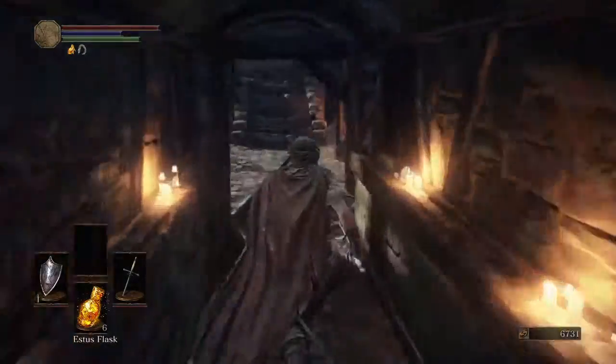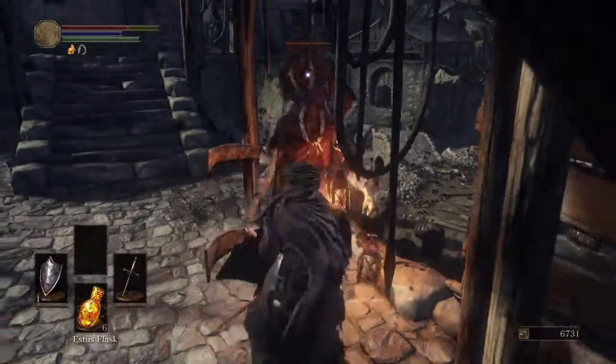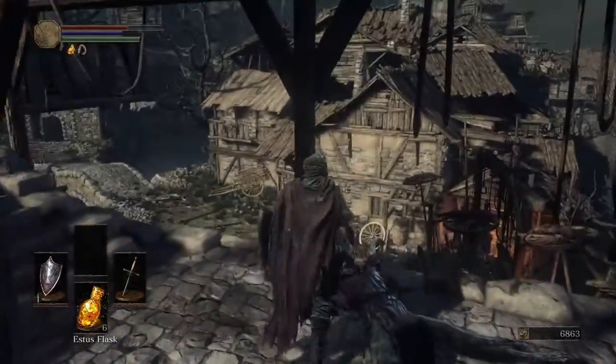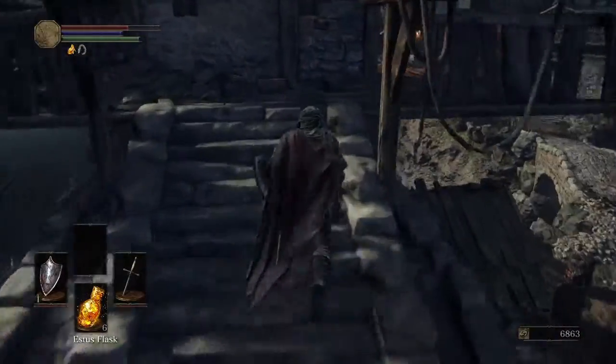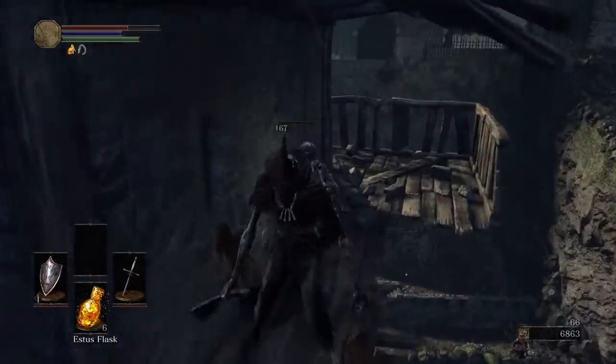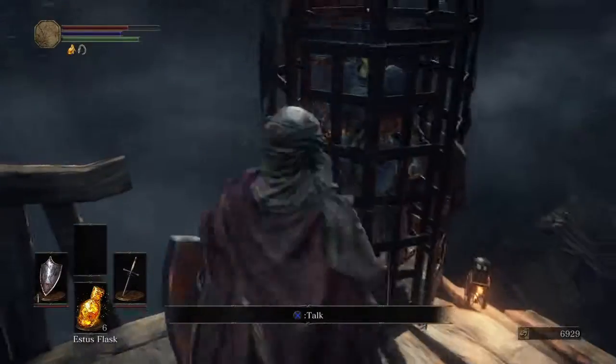You continue on this side and kill all of these enemies. They can be tough because they're so close together, and if you're swinging a big weapon around, they could clip off these wood panels, so be careful about that. And here is an NPC — Cornyx, the old pyromancer of the Great Swamp.